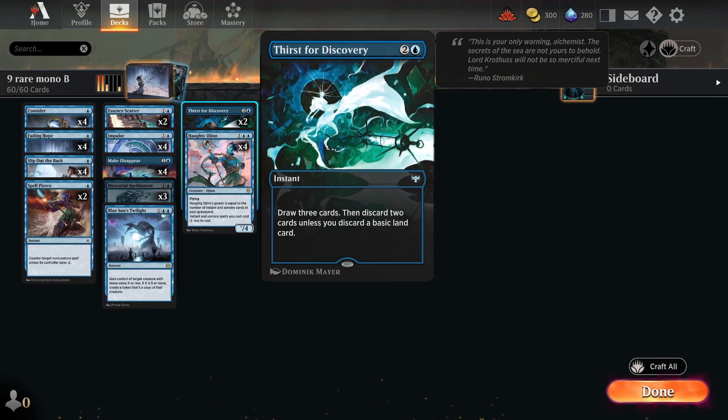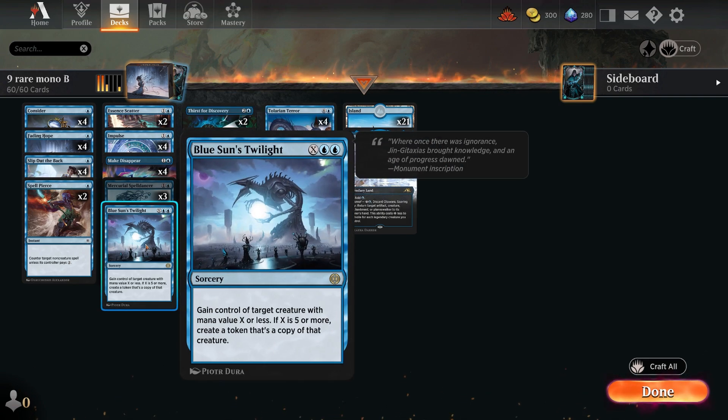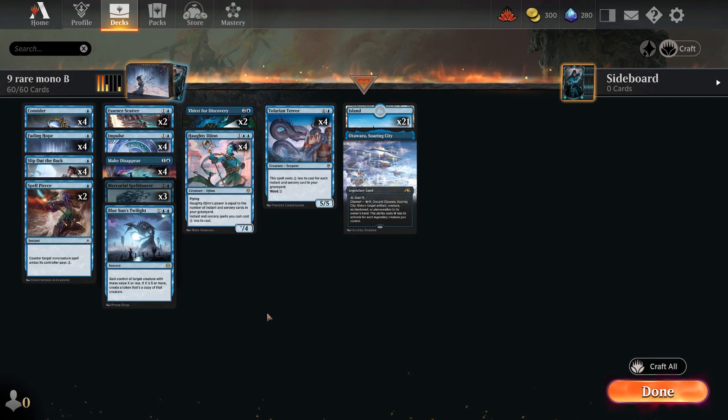Cards like Consider, Fading Hope, Slip out the Back, counterspells like Essence Scatter and Make Disappear, Spell Pierce, plus Impulse and Thirst for Discovery give you lots to copy with Mercurial. Blue Sun's Twilight is another new card from Phyrexia — gain control of a target creature with mana value X or less; if X is five or more, create a copy of it. Taking a key threat with that could be very good, especially against mono black decks.